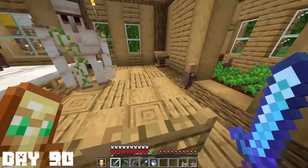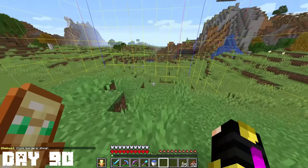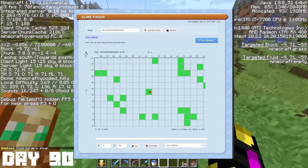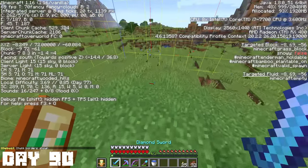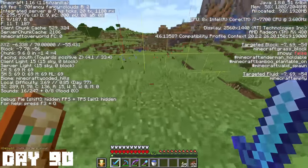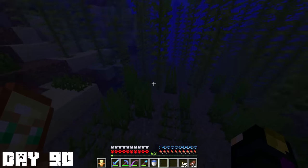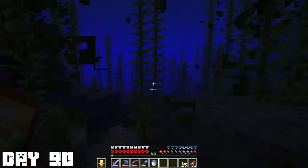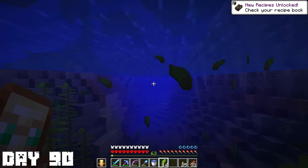I went back and saw an iron golem inside my villager house, which I think is a good sign. I wanted to make a slime farm, so I went over to chunkbase.com and found a slime chunk right next to my house, and I thought this was a good spot to start building. If you're wondering how I made the chunk borders show, you just press F3 and G at the same time. I then went over to a nearby ocean to collect some kelp for the soul sand elevator I was going to make to get up and down to the slime farm.